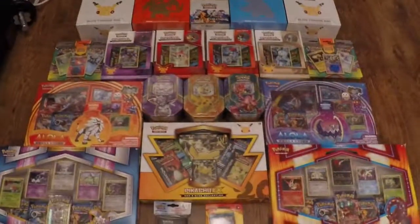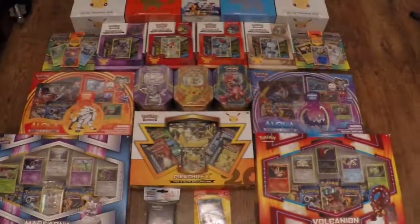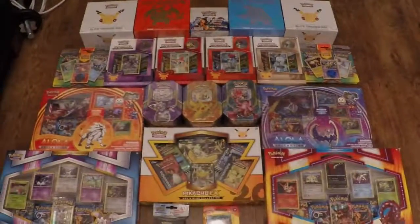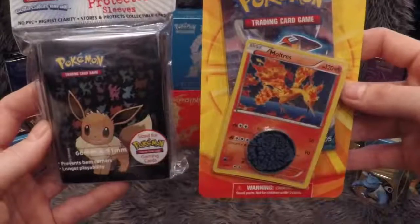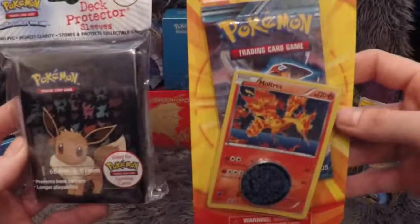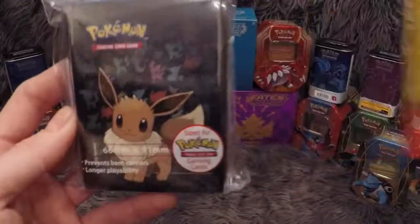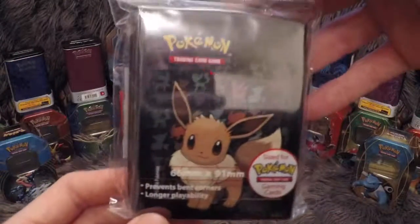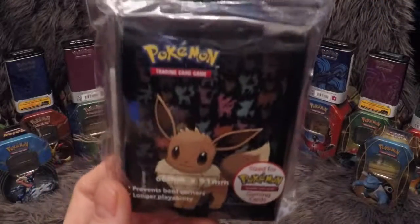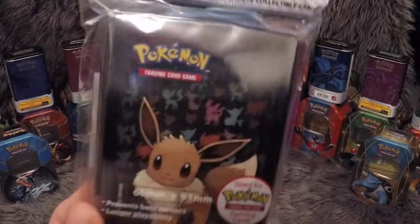We've been away for a little while and stockpiled a lot of stuff, so bear with us over the next couple of weeks and see what we can pull from these. First of all, these are the Eevee sleeves — I think they came out with Generations. Nothing special, but they're really nice. You get 65 of them.